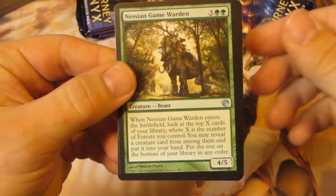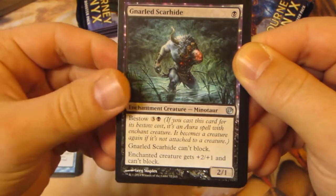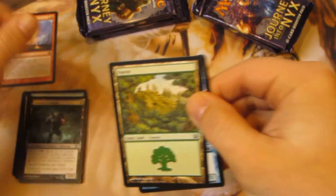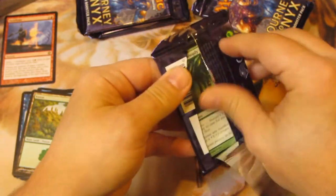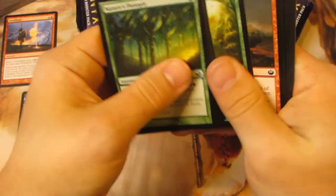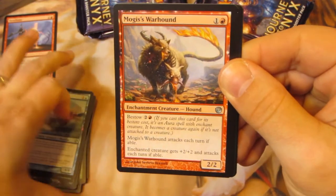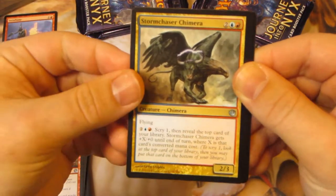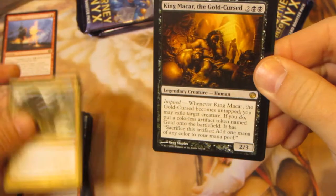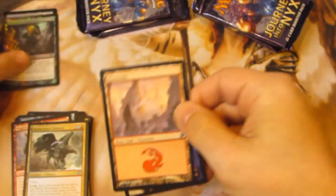Zooming in a bit here. We've got a Game Warden, Thassa's Ire, Gnarled Scarhide, and Twin Flame — not off to a good start. Twin Flame is a pretty nice card in the limited environment; in pack wars that would have been decent. Next up: Crystalline Nautilus, Mogis's Warhound, Storm Chaser Chimera, and King Macar, and a foil Ritual of the Returned. Nothing too exciting there.